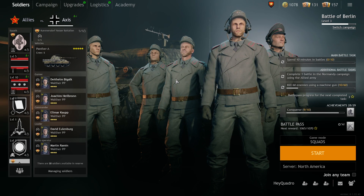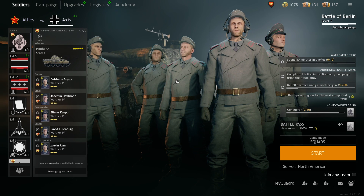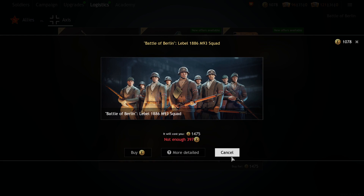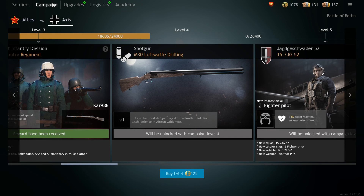All in all I'd recommend the Panther A as a tank to pick up. The biggest caveat is that it is ridiculously expensive — I believe it's like 30 plus dollars. You can also pick up the Labelle squad, which has a good bolt-action rifle. Thanks for watching guys — remember to like, comment, and subscribe. Come check me out at Twitch.tv/HeyQuadro. I'm going on vacation and won't be back until late June, so join the Discord — link is in the description. I'll have a couple videos coming out. See you guys later!